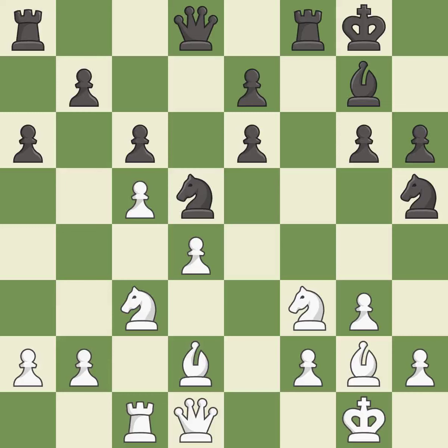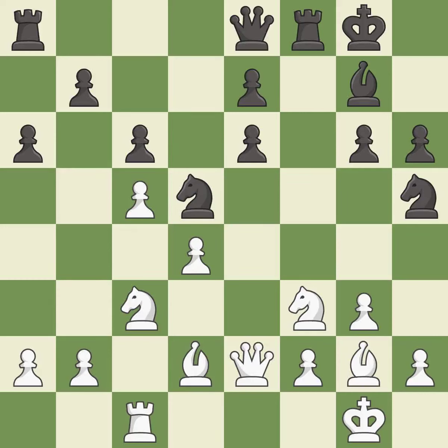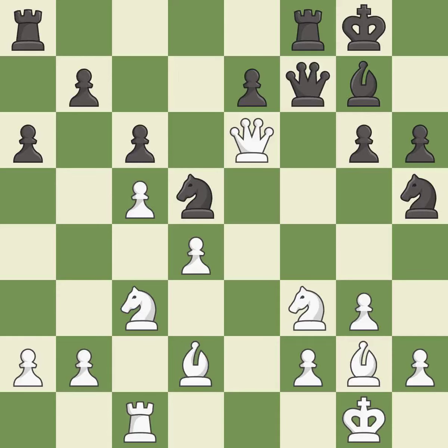Recaptures. This activates a queen by developing it off of its starting square — it is best. This gives away a free pawn — it is an inaccuracy. That pawn was free for the taking. This protects an under-defended knight that is under attack.